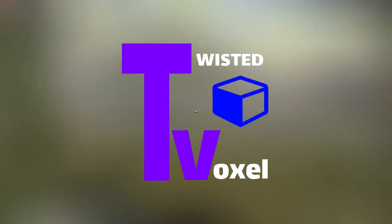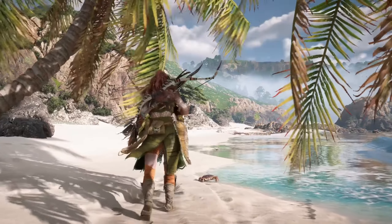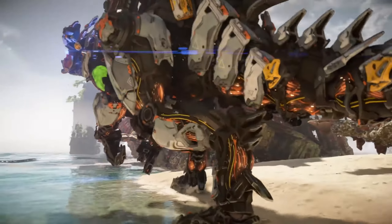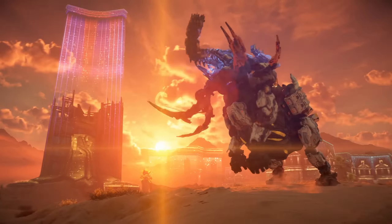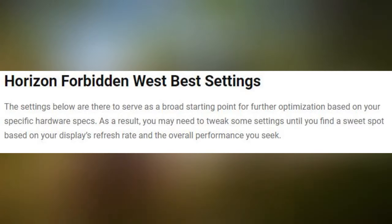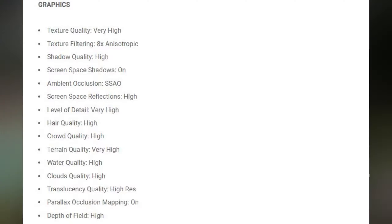Welcome to Twisted Voxel News, your source for the latest updates in gaming. Today we're diving into the world of Horizon Forbidden West and how you can enhance your gaming experience on PC. According to a recent guide on Twisted Voxel, optimizing your settings can significantly improve your gameplay on the PC version. The guide delves into various graphical settings, offering recommendations for achieving the best balance between performance and visual fidelity, from adjusting resolution scaling to optimizing texture quality and shadow settings.